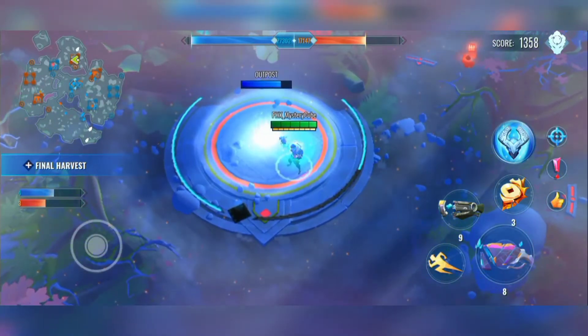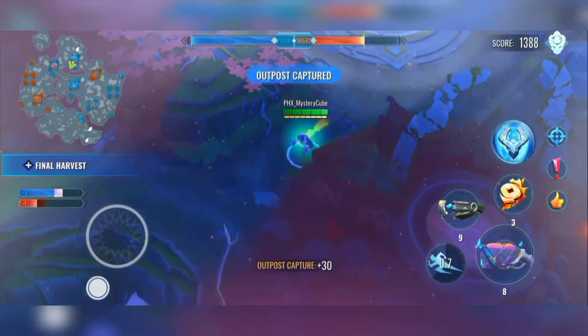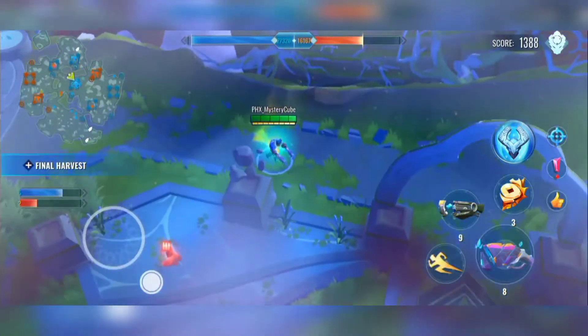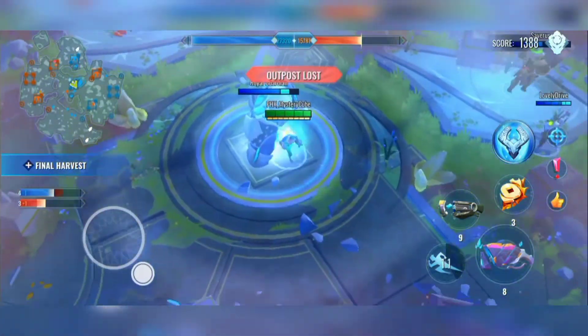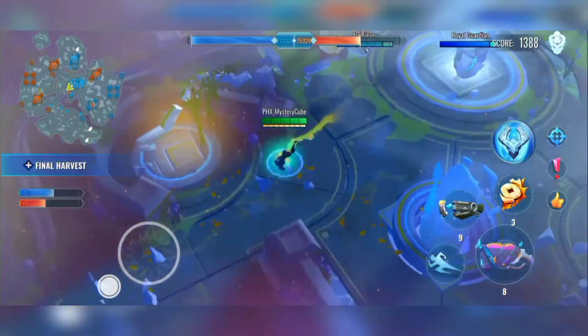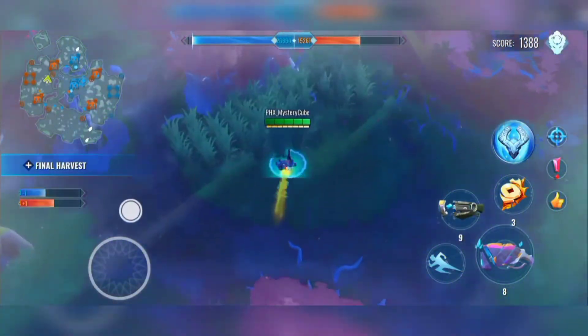Someone is attacking the same base with a primal, but we got primal on our team too — let's see if they need our assistance. Doesn't seem like it, maybe it was a Torrent — pretty tanky. We lost an outpost, we have to get another one.